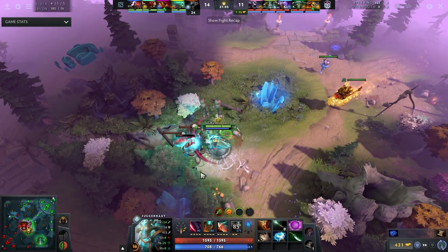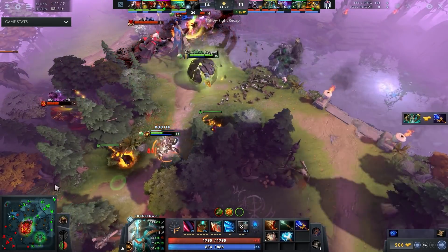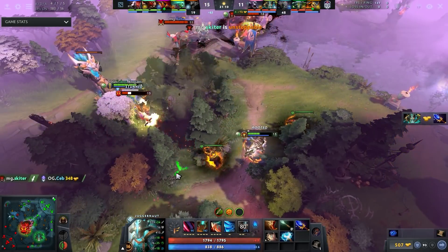Hey, what is up guys, it's your boy Speed here. Today we're going to be watching one of the weirdest item builds out of any carry player I've seen in a long time — Midas into Boots of Travel in a professional match by a professional player, Mid One. These are the items he's buying, and no, I'm not kidding. On top of that, it's actually extremely legit, so much so that I'm going to be trying to learn it myself.